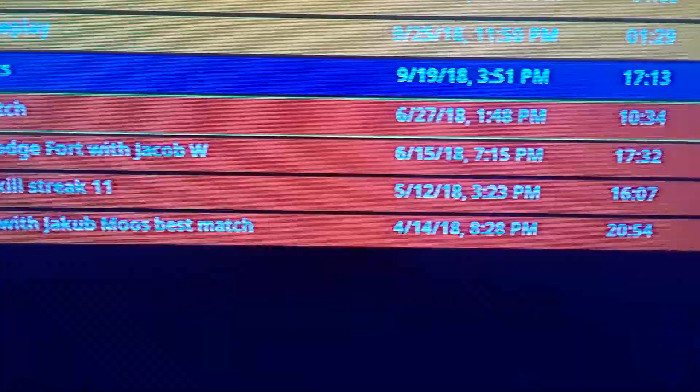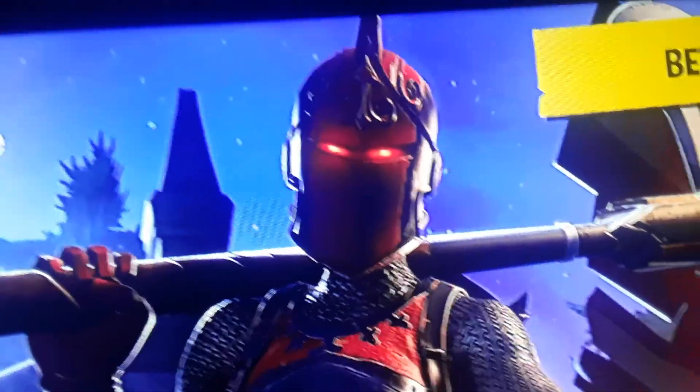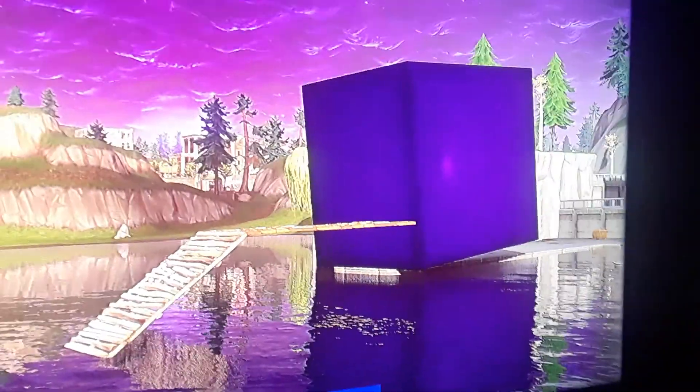Let me inform you on everything that happened this season. In Season 5, the crack in the sky that the rocket made is no longer there. Lightning struck all the way from Paradise Palms and it moved, starting to make runes — purple things — with low gravity near the top rocks and Dusty Divot. That lightning then created a cube, which is really big in-game, and the cube started moving everywhere, making runes all over the map.